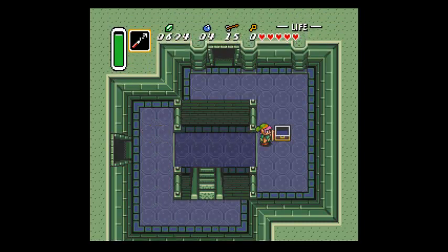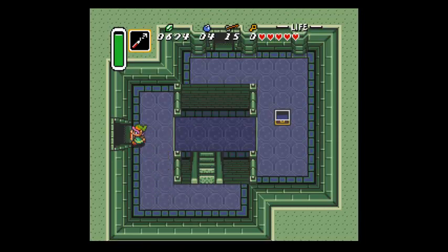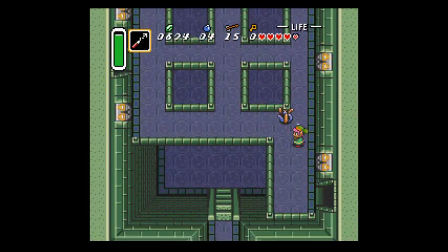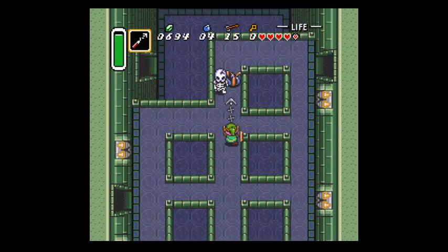It's going to help me with Death Mountain later - we can get a whole crap ton of treasure with the hookshot. Plus it's just a really good offensive tool too. I have never appreciated the hookshot more than I have in the randomizer.